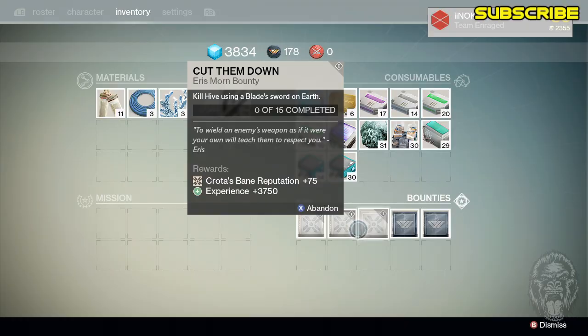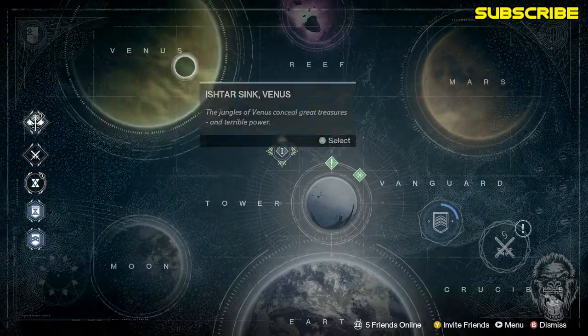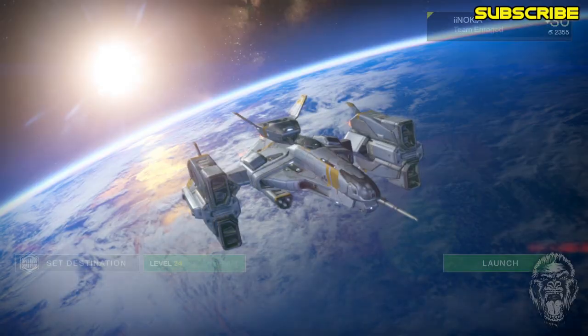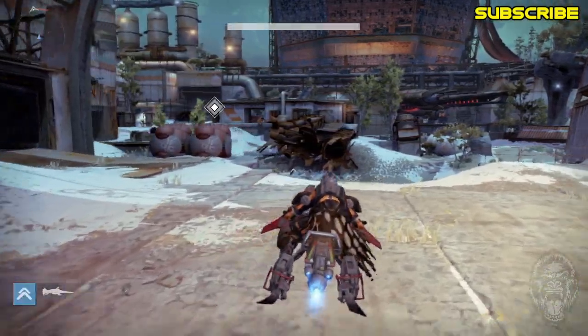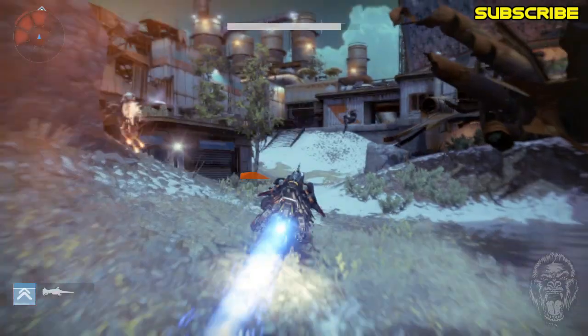The first bounty we're going to work on is kill Hive using a Blade Sword on Earth. The easiest and fastest way to do this is to set destination, go to Earth, and from here start up the Dark Below mission 'Fist of Crota.' Once you start up the mission, pop open your Sparrow and follow where I'm going.